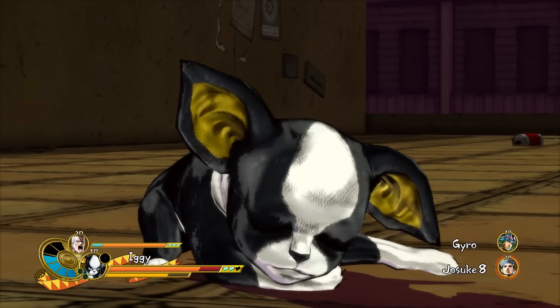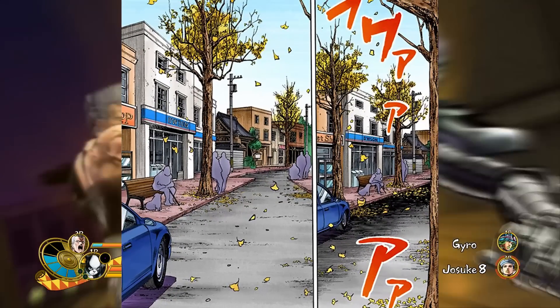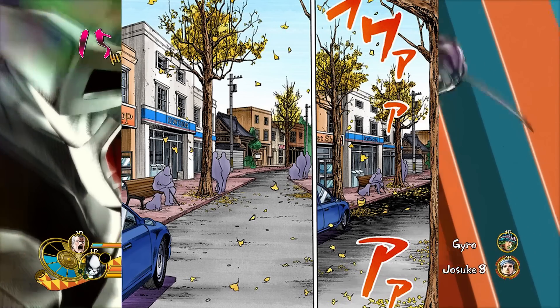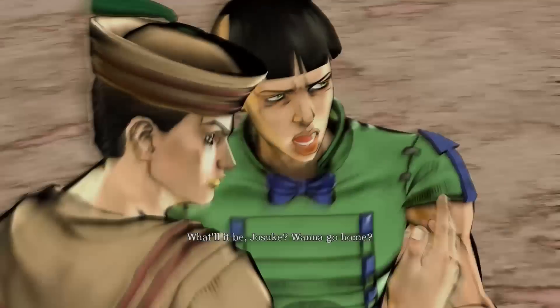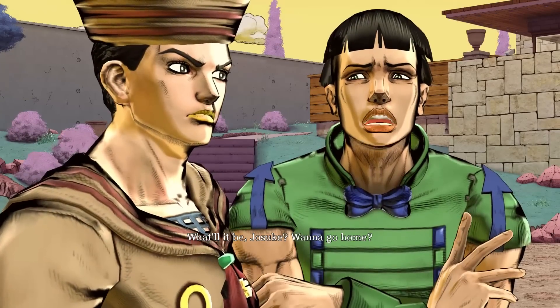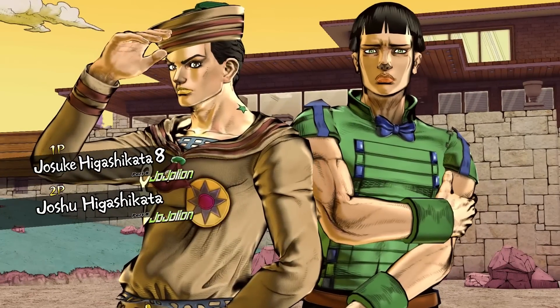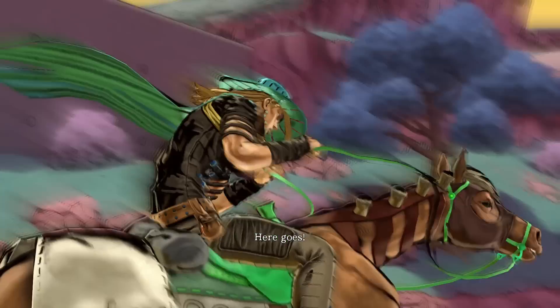And speaking of a location being a stand user, we have Shakedown Road from Part 8, where simply a road in Morioh has manifested a stand and is now a stand user. So at this point in JoJo and in the alternate universe, really anything can be a stand user, unlike the original universe, which had very strict rules on who can and cannot possess a stand.